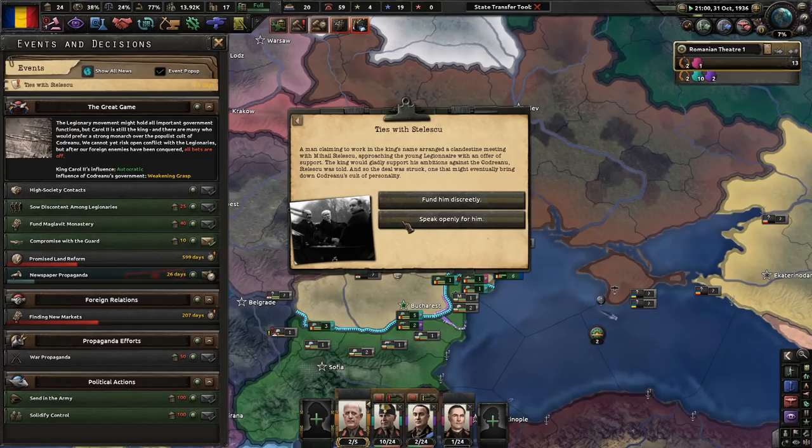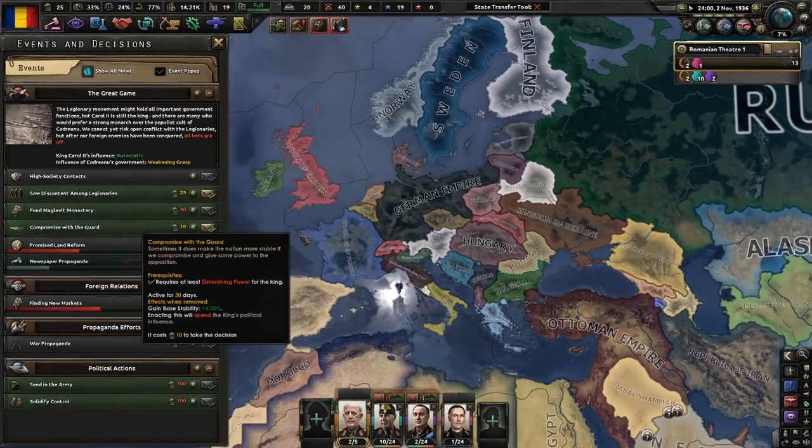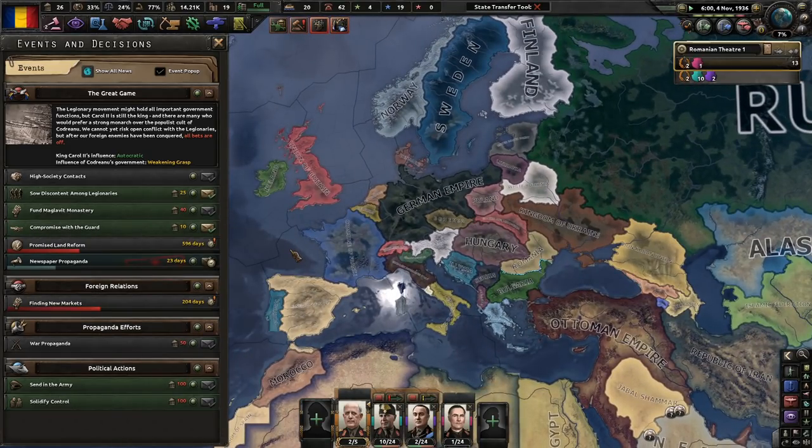Fund him discreetly — why not? We'll see what happens. We're spending a lot of money on extramarital affairs, so what's a few more dollars gone? Maybe this is going to a better cause than tons of extramarital affairs.